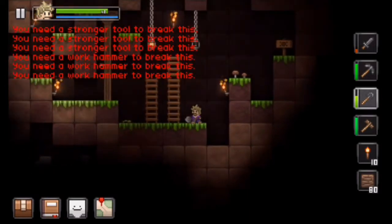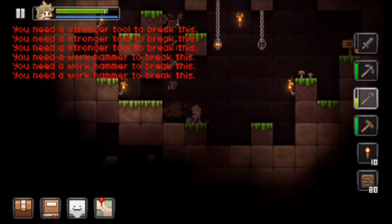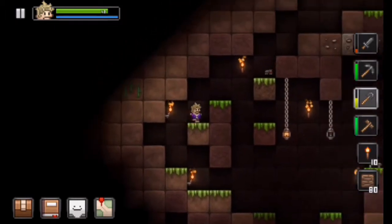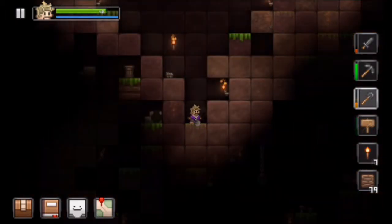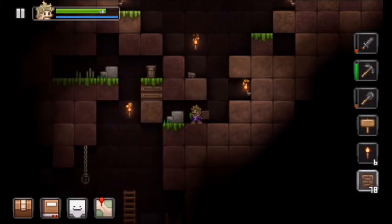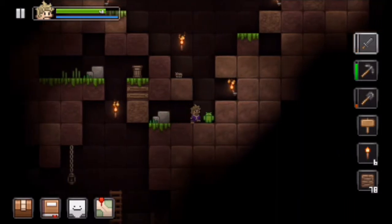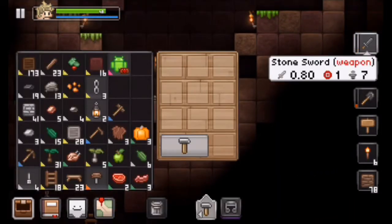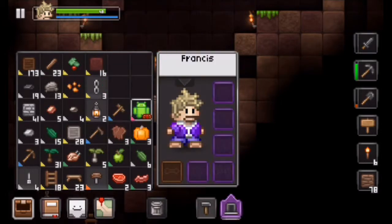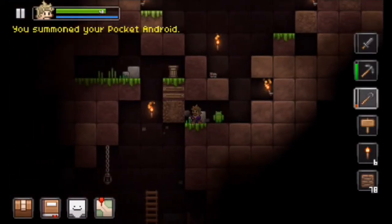I don't have decent tools yet because I'm not yet smelting the ores to make improved tools. And would you look at that — I think that is an Android pet. If I go kill it, it should drop... yeah, it drops the pocket Android pet. I'll go to the pants toolbar, equip it, and there we go.